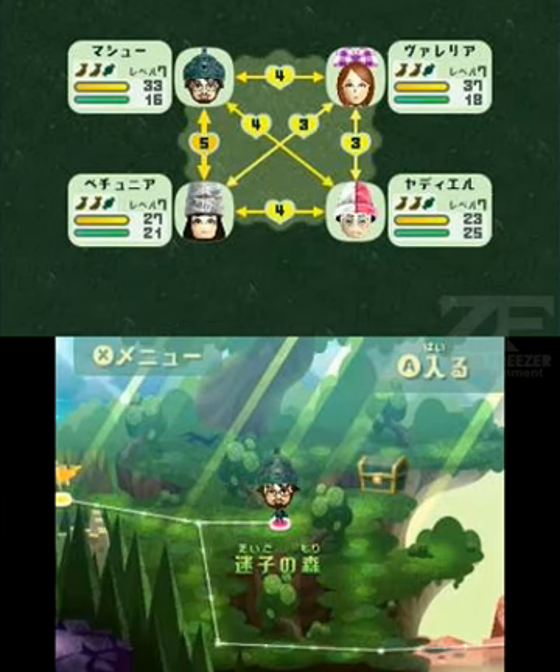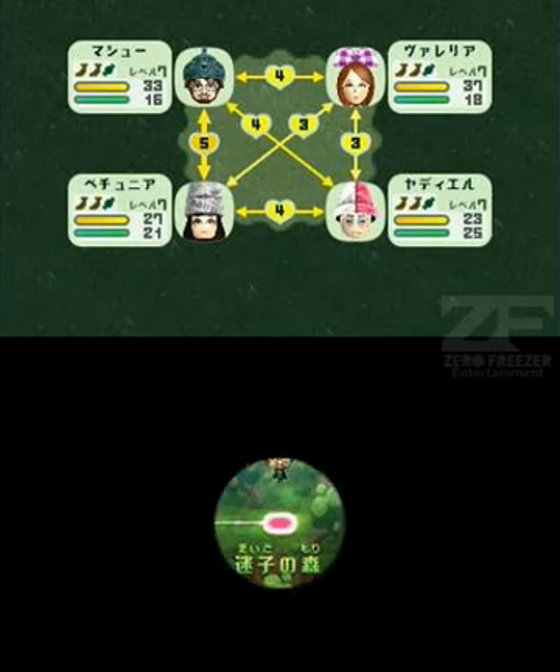Hey guys, G-Wizard here, and welcome back to Let's Play Me-Topia. This is part 8. Last time we had a run-in with King G-Lutton, and he got his face stolen. Off-screen I got better equipment for G-Wizard and Yaddy-Yel, and we're about to go into the forest to save the king's face. Here we go.